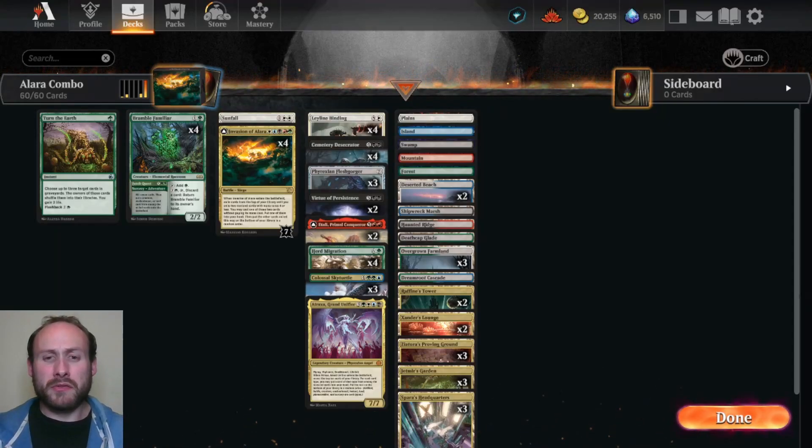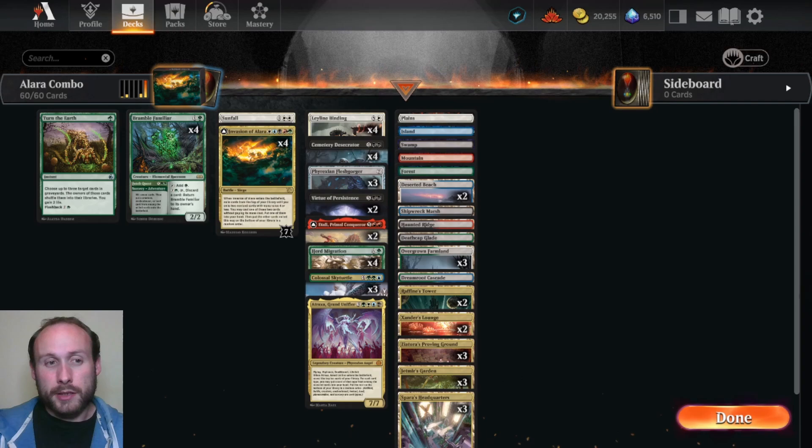Today we're going to be playing one of the memiest of meme decks — the jankiest combo that kicks off on turn 4 or 5 and does absolutely ridiculous things. We're going to do this for fun, but we're also going to try to answer the question: how competitive is this crazy Invasion of Alara combo, really? Can we rank up with it as well as have some fun? Let's find out.